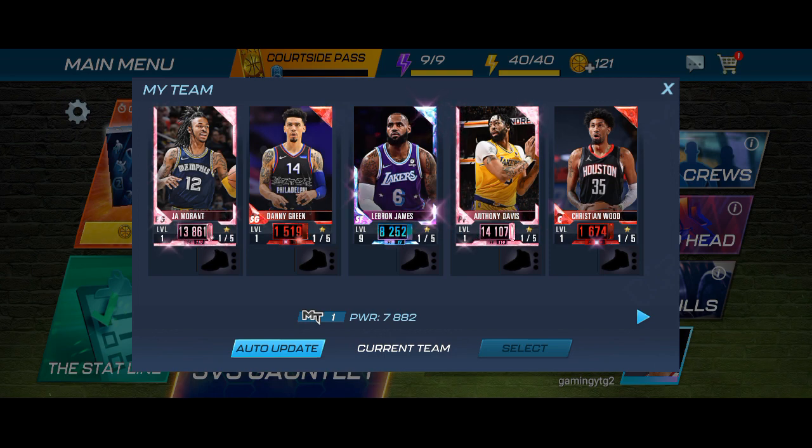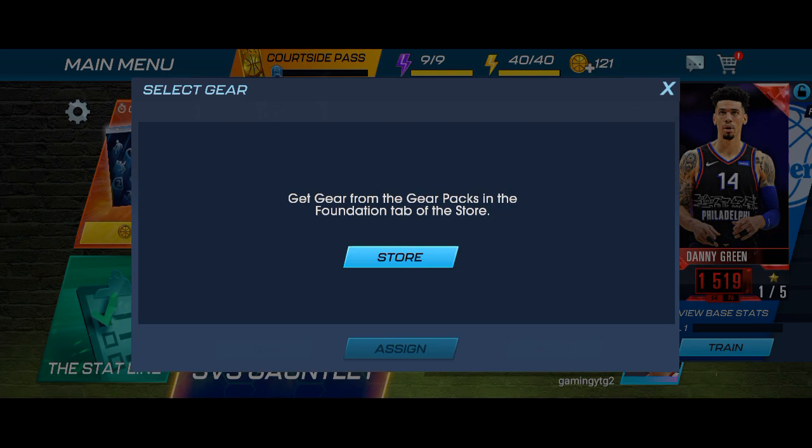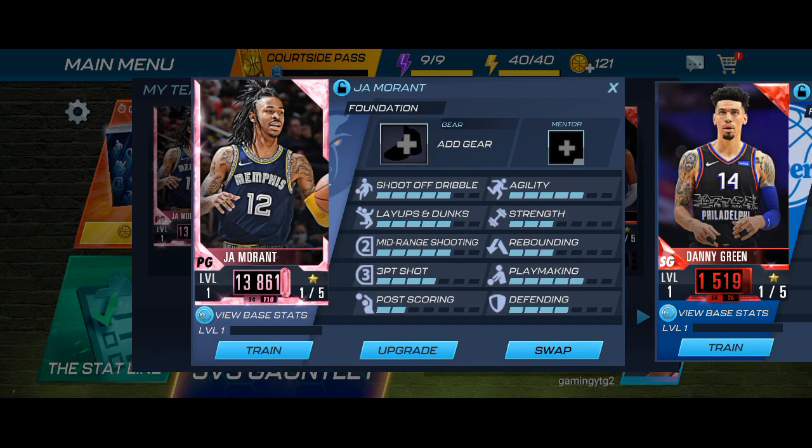So you can see my team is looking well. If you see the player at the left side, this one — which is JA Morant — JA Morant is the player I got through the most recent code of NBA 2K Mobile. So if you use this code I am going to share, you are surely going to get JA Morant. I recommend using the code and getting JA Morant.